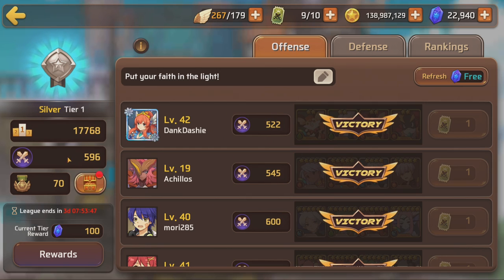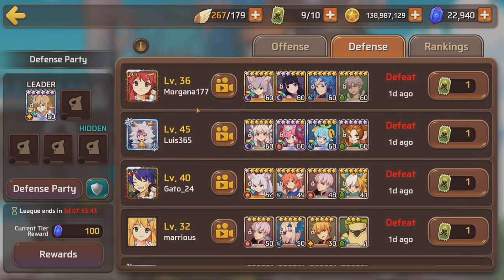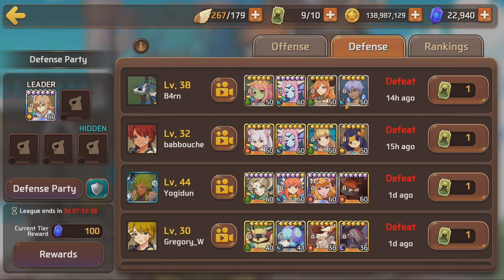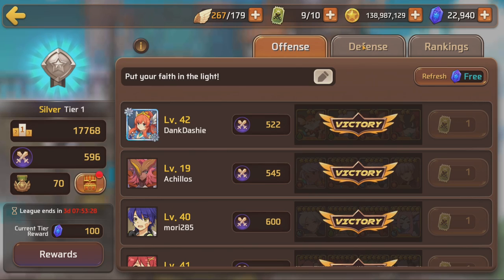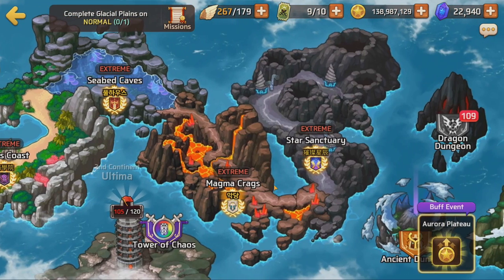Oh, we dropped under 600 — we are getting beaten to the ground and I love it. Maybe I'll put my actual defense team up and you guys will see it — it'll be funny. This will go from defeat, defeat, defeat to nobody attacking. Only the hardcore guys will actually try and attack my team. When I put my best defense team in, it's not even a serious defense team — it's just trolling, and nobody touches it. It's so fun.